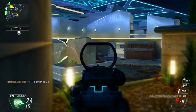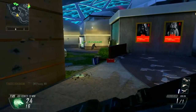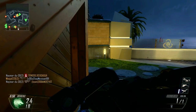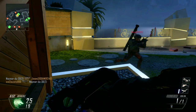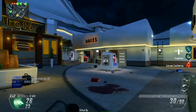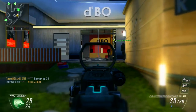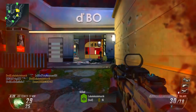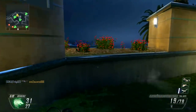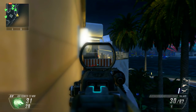Then we have the scorestreaks — thing number three. I'm gonna be honest, I don't like scorestreaks. In Black Ops 2 especially, they are way too high, way too difficult to get, and that is boring. It should be somewhere in between, like Modern Warfare 3's pointstreaks. But the scorestreaks changed everything because pretty much everything you do counts towards your killstreak — destroying a bouncing betty, a shock charge, using a riot shield and getting shot at — all that score counts towards your scorestreak. Pretty much all Call of Duty games now have scorestreaks.